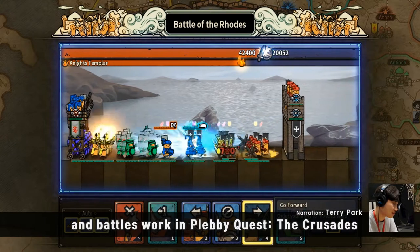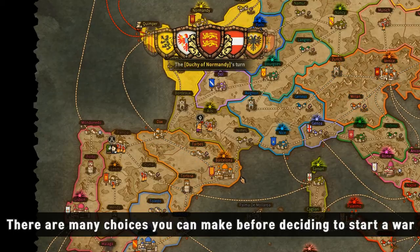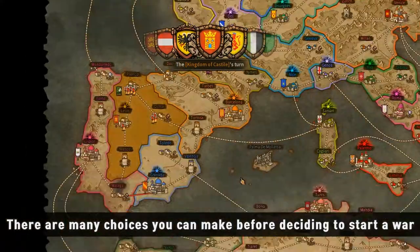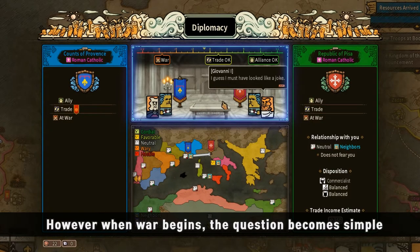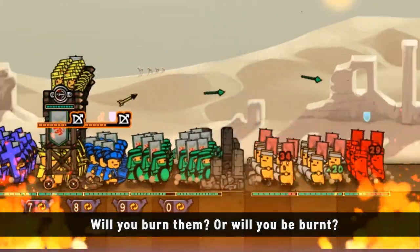Here's an introduction of how troops and battles work in Plebequest: The Crusades. There are many choices you can make before deciding to start a war. However, when a war begins, the question becomes simple: will you burn them, or will you be burnt?